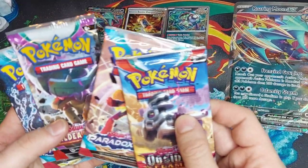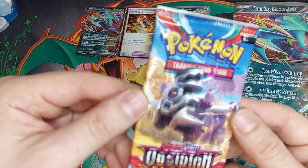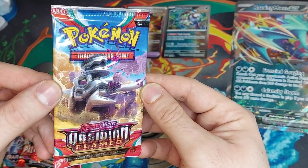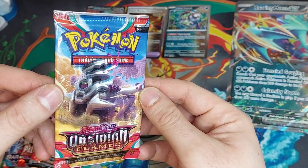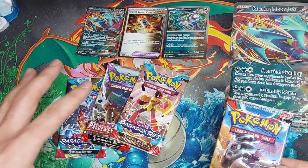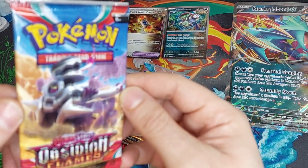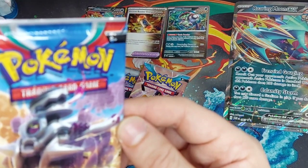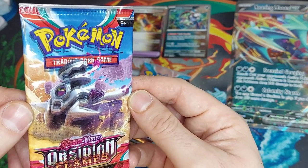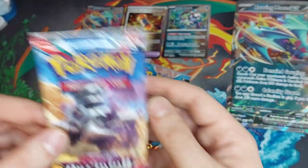Paradox Rift — I won't mind if this is all Paradox Rift. Oh wow, look at that! I've never seen an error like that before. Look how messed up that is — it's like 3D! Should I even open this pack? This looks legit. It literally looks 3D, like it's so offset. That looks cool honestly — I actually like the way it looks.